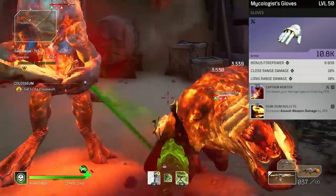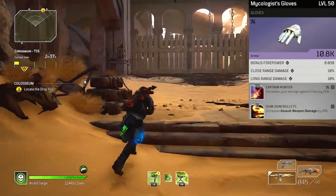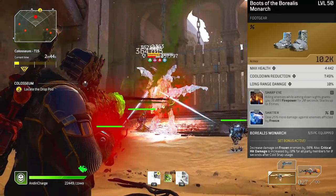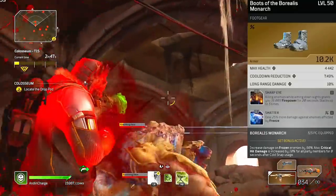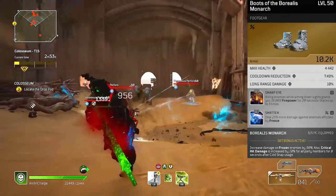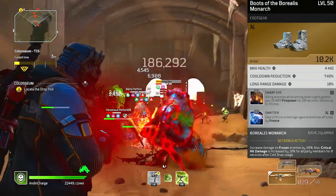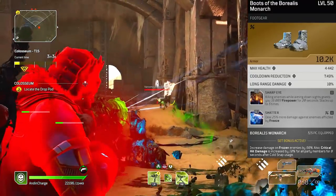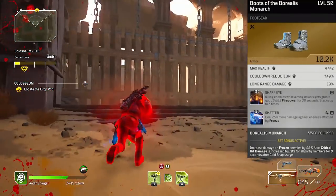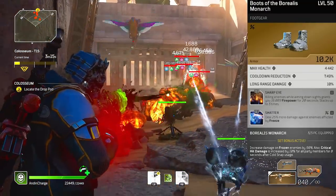Definitely want Captain Hunter — bonus damage versus elites is always the best thing. Also Dumb Dumb Bullets to buff AR damage. The final piece of the Borealis Monarch set goes on the boots — that gives us some max health, which is nice. The cool thing is both the boots and gloves come with very good T3 mods: Shatter gives 25 bonus damage against frozen targets, which is amazing. I took the Shatter mod from the gloves and put it on the boots; the boots come with Sharp Eye, which is exactly what I would have put there anyway.